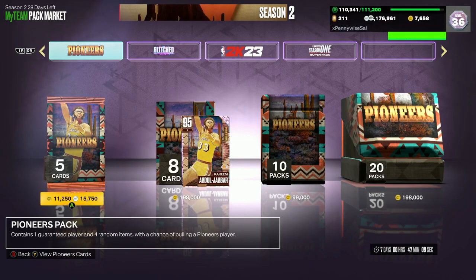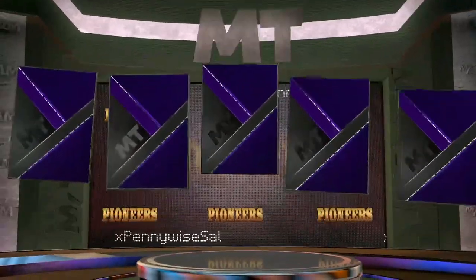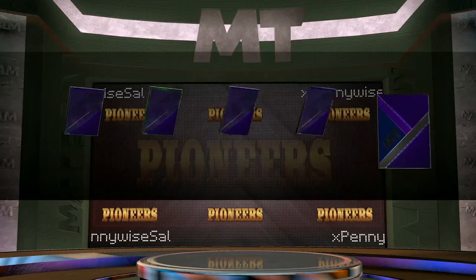I think we started at 2.4 million MT and we're down to 2.1 — we're just going to do a 400,000 MT pack opening. It's a really good promo drop; I'll go down to 2 million MT to give you guys a little bit longer of a pack opening. But so far these packs have been pretty bad. We did pull Diamond Kareem, which isn't terrible, but you guys can see the servers are just all over the place — they're down, they're up, they're working, they're not working. So hopefully you guys enjoyed the pack opening. A little bit unfortunate with the 2K servers today. Hopefully you guys enjoyed the video and I'll catch you guys in the next one. Peace.